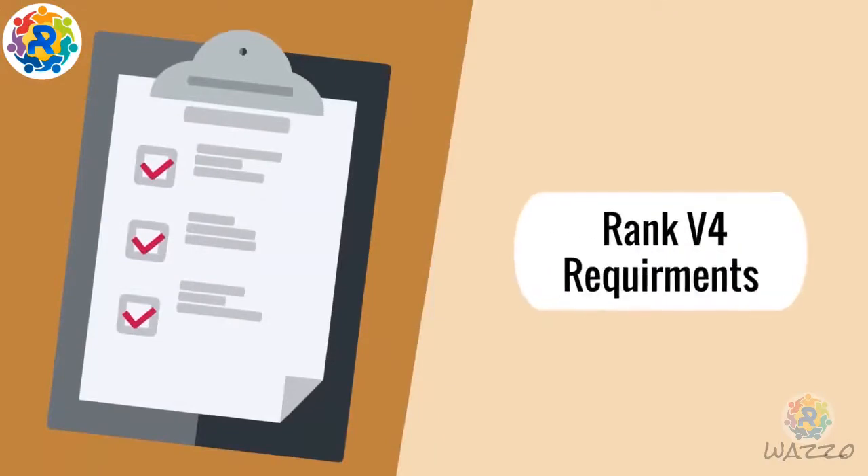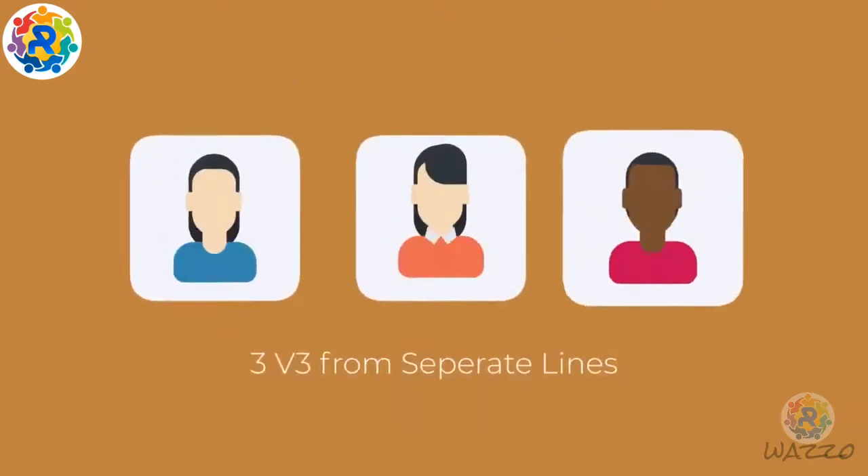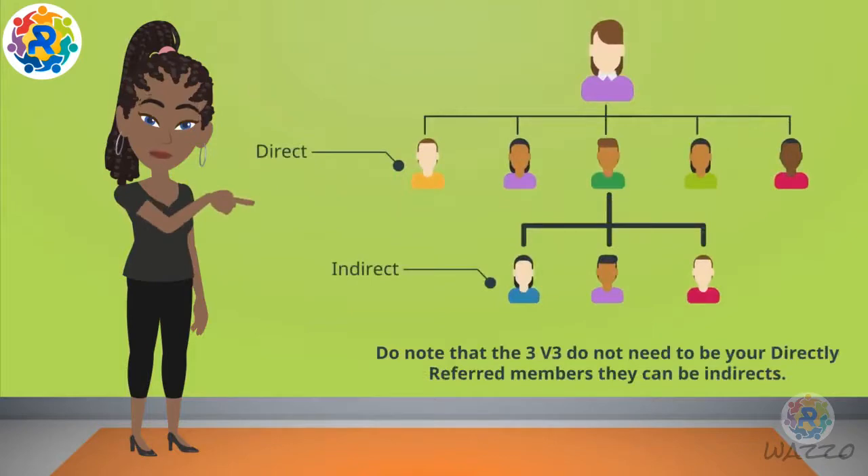Rank-Up Requirements for V4: eight directly referred activated members, 3 V3 from separate lines. Do note that the 3 V3 do not need to be your directly referred members.